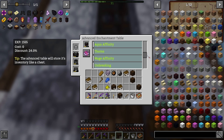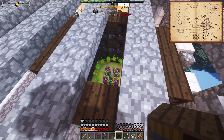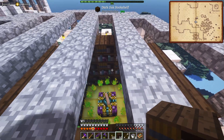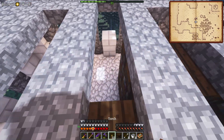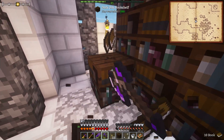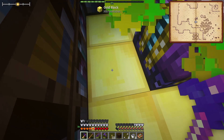Alright, how much does mending cost now? The discount went down a little bit — we have 24% now. Does that mean this is maxed out? Adding that bookshelf did not help at all. Can I add more books behind here? Does that change anything? Still at 24% discount — that's probably as far as the discount's going to go unless having gem blocks like diamond blocks underneath your table changes the discount. We can try that — I can make a diamond block and just place it right here.